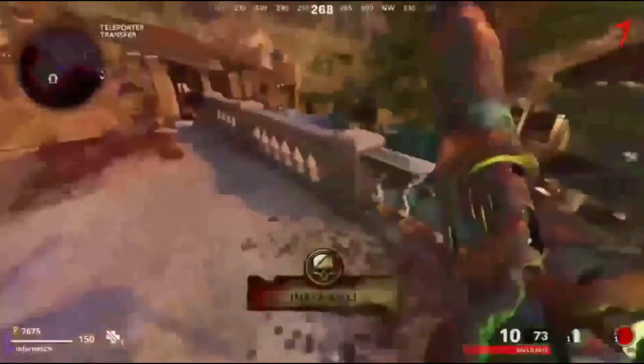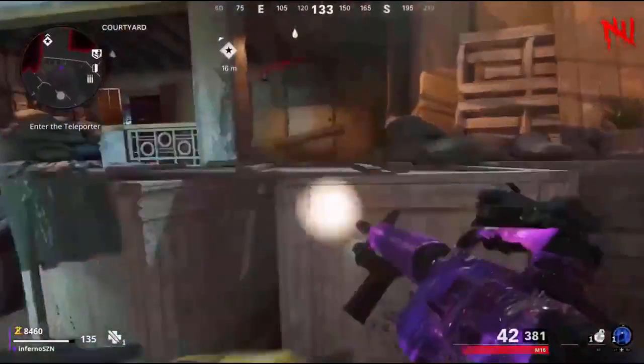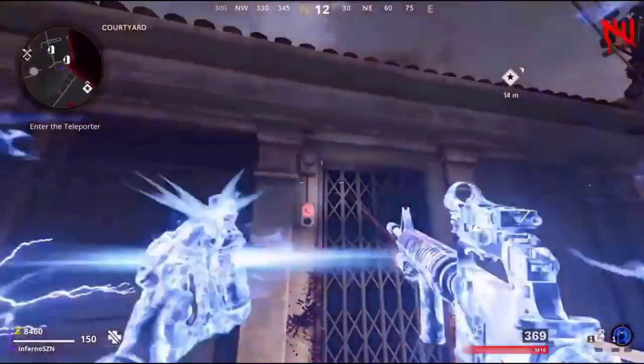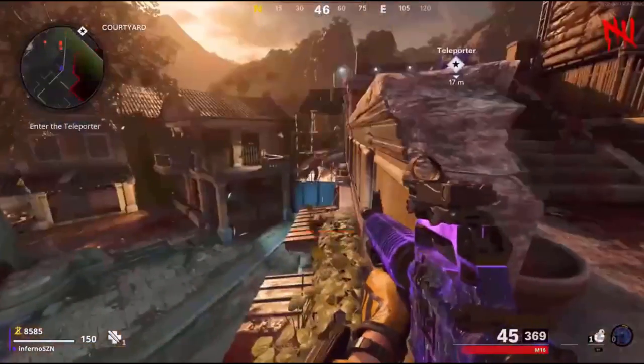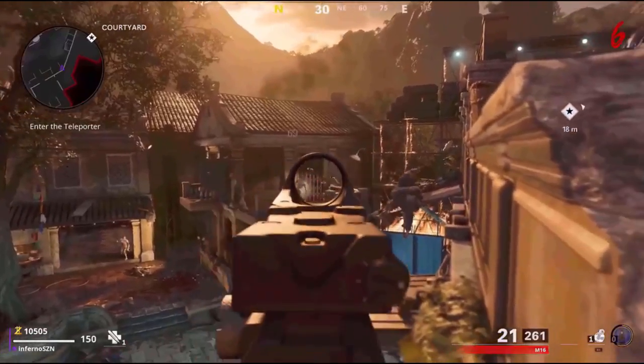Another way to do this glitch is by charging up your Ether Shroud, then come where I do, use it, and go over to this alternate spot — you can kill the zombies this way with the same effect.